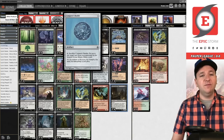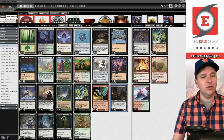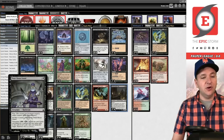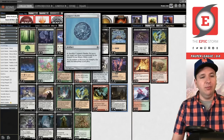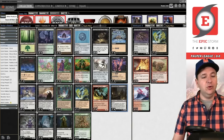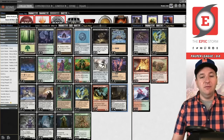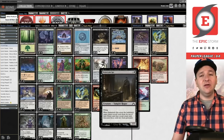The idea is you search these lands out, play your Balustrade Spy, deck yourself, and create an infinite loop — assuming you have a Conjurer's Bauble in play or Songs of the Damned in hand and a black mana to cast it. From there you put Conjurer's Bauble, draw Songs, cast Songs, making 23-plus mana. You then flashback Crawl from the Cellar, get back Pit Keeper, which gets Dimir Houseguard. You sacrifice the Pit Keeper, triggering Grim Harvest, then get Mire Retriever.